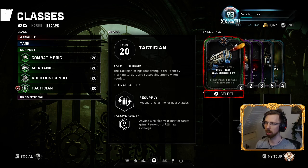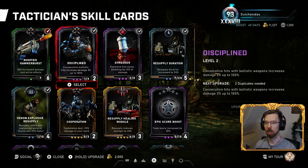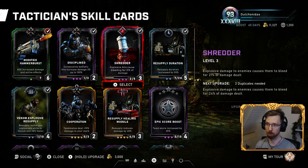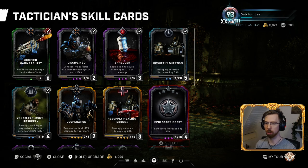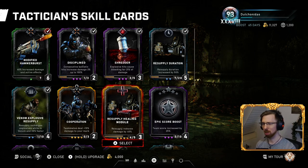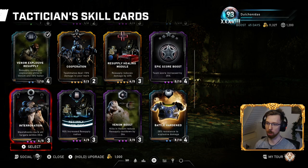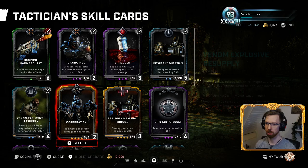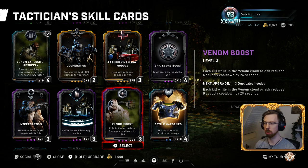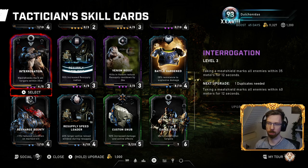For Escape, Tactician is a different beast. I use a Modified Hammer Burst because nine out of ten maps have one available. Disciplined is just a great card to have. Shredder for explosives, Resupply Duration, and Venom Explosive Resupply. I only run Tactician on maps I know 100% have Hammer Bursts or good explosive weapons. Cards like Venom Boost, where you have to wait for the venom to appear, I don't really use anymore — you outrun the venom most of the time.